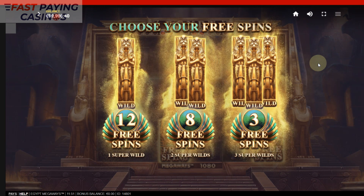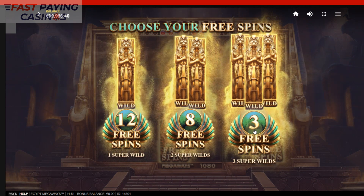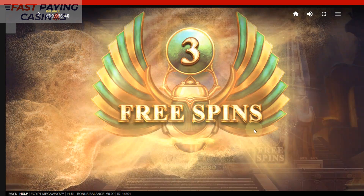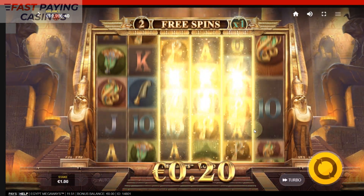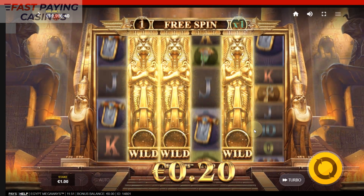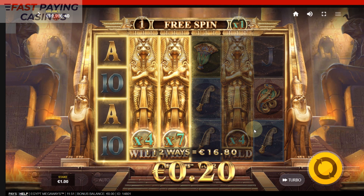We're going to choose the highest volatility option — 3 free spins with 3 super wilds. It's giving us a break on wheels 1 and 2, we didn't want that. They don't match — it's moving them. Can't lose here. It's only 3-of-a-kind though.